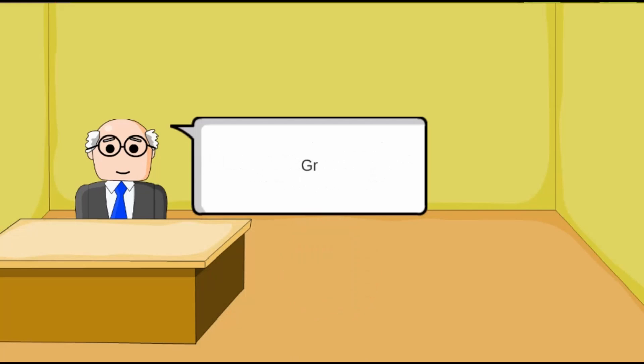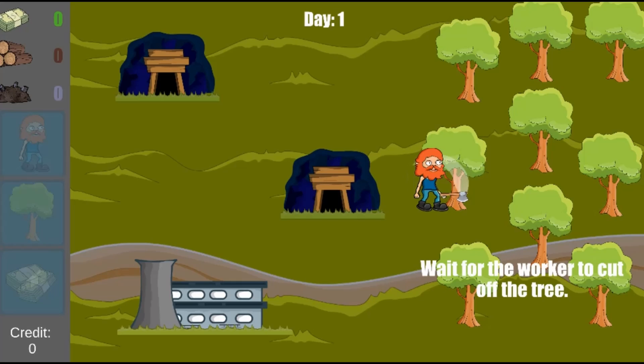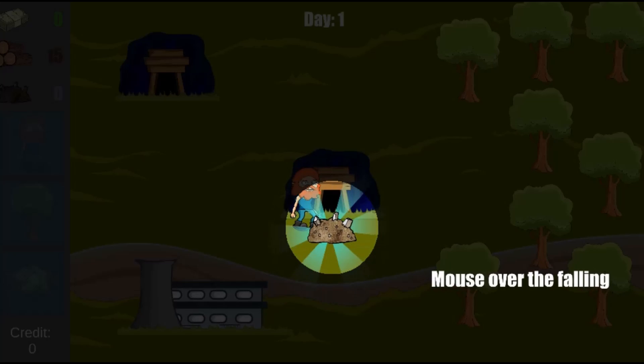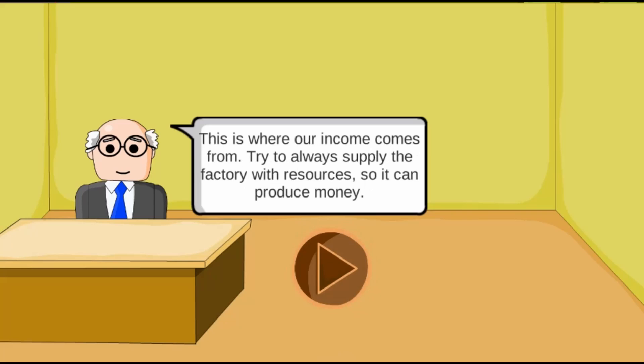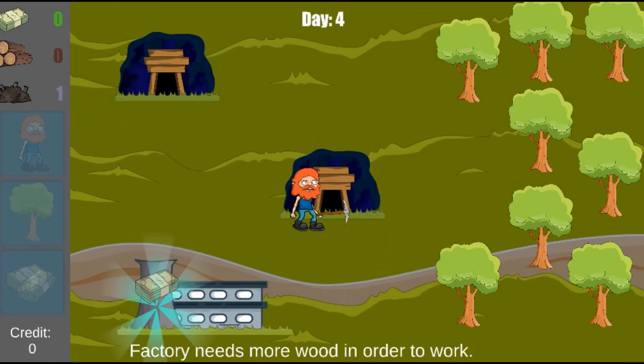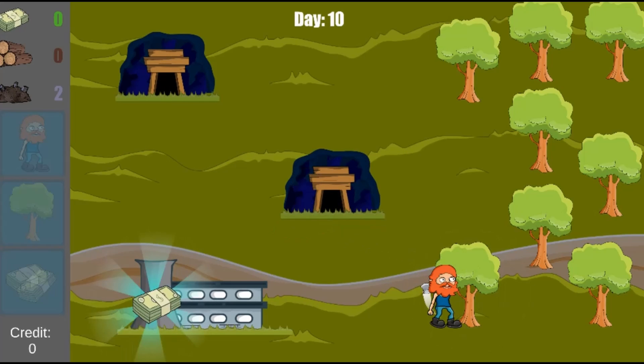Legends of Learning presents The Farm Heroes Game. This is a math game that makes learning about third grade personal financial literacy fun and easy to understand. In this informative instructional game, order the workers to gather different resources, use the money for more goods, and learn how to save your resources in case something unpredictable happens in the future.